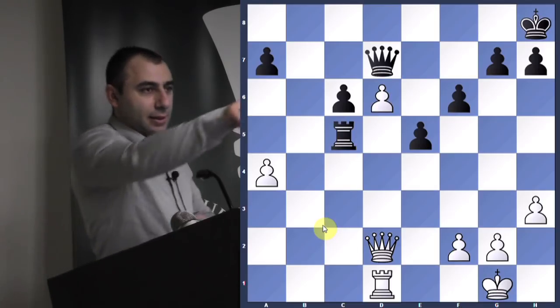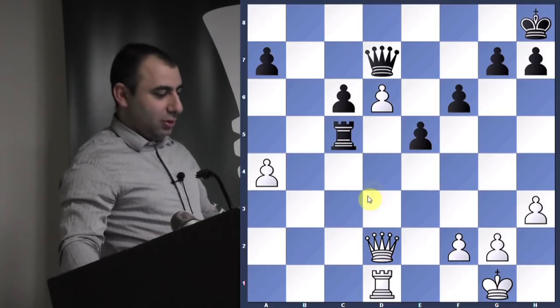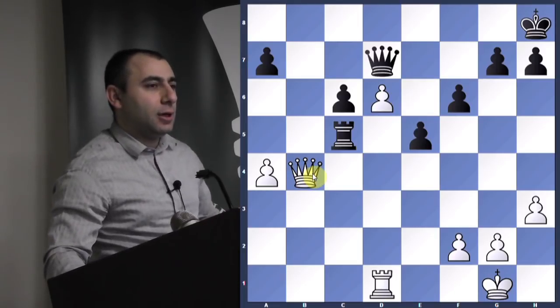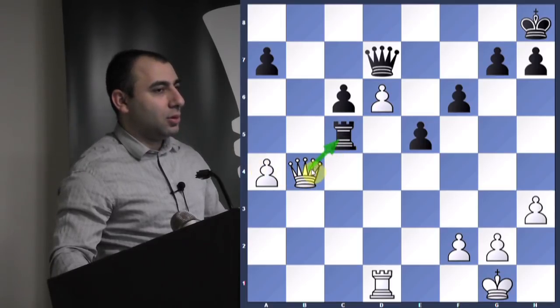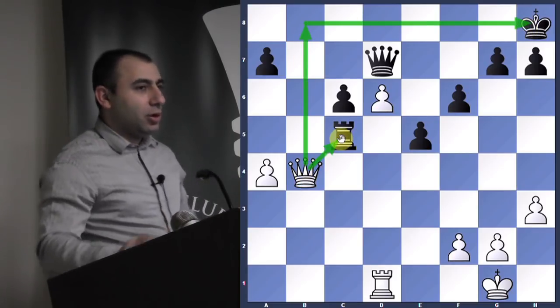Let's see — go ahead. Why is this a double attack? Because it threatens the rook and checkmate. The queen can move in front of it, but then you just take. One threat is taking the rook; the second threat is going to the eighth rank for a back rank checkmate. Very good job.